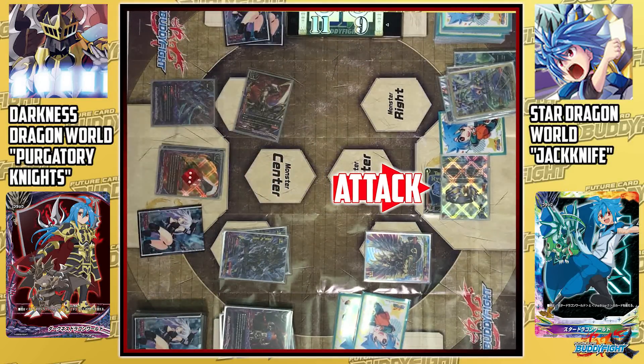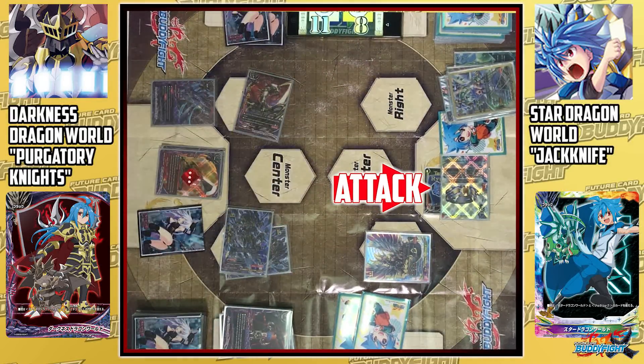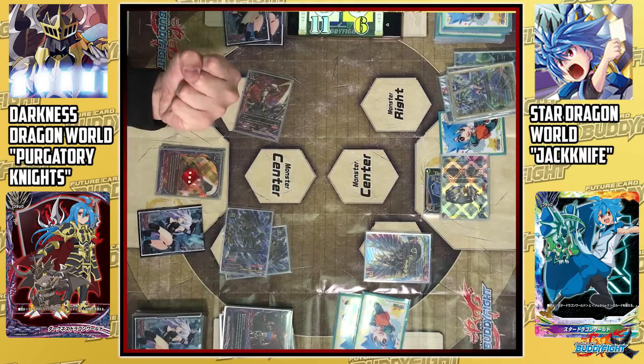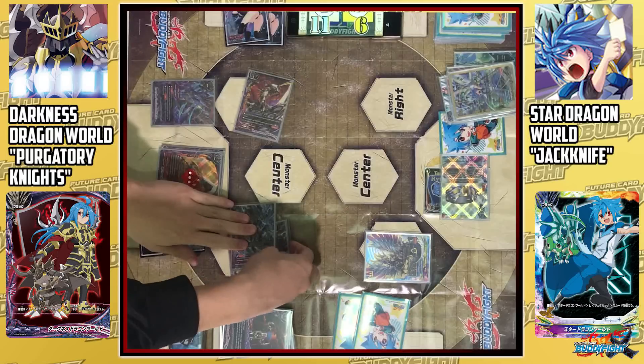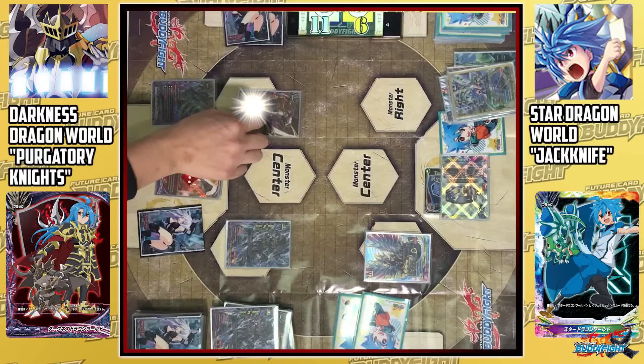Ring Blade Dragon attacks the fighter; opponent takes it. Lord Damiel attacks the fighter again; opponent takes it. This will never end. Damiel's Sworn, sacrifice yourself for the greater good. Sacrifice Sogar. Resend Damiel's Sworn. When a card is destroyed, resend Ring Blade Dragon. And with that, it is lethal.